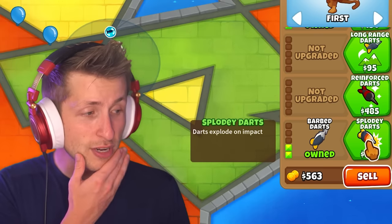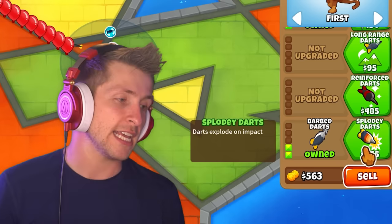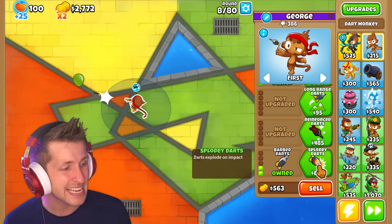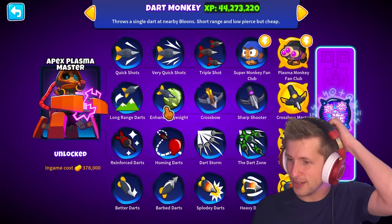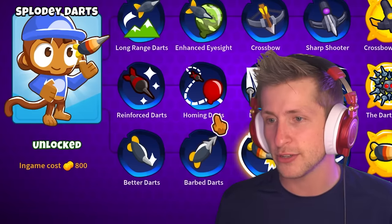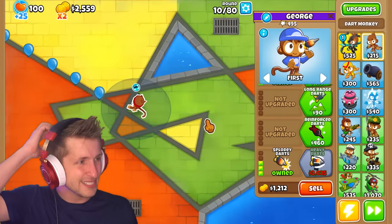Getting that double damage — look at how crazy he's got. So the next one, T3, is Splody Darts. Darts explode on impact. That is so good, I love that. It looks like a bee, like a little stingy — get Splody Darts! Look at the art, that's so cool. I love that art. So this has Better Darts, Barbed Darts, and Splody Darts. I love it — so cute. That's some really cool art, actually.